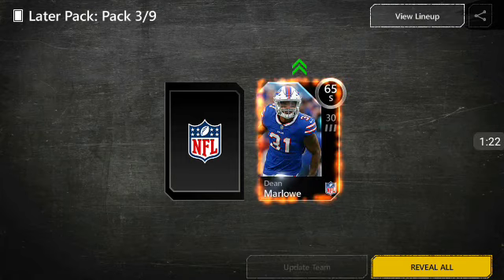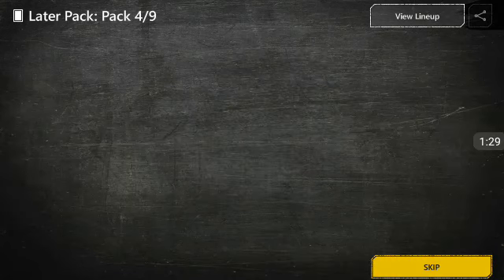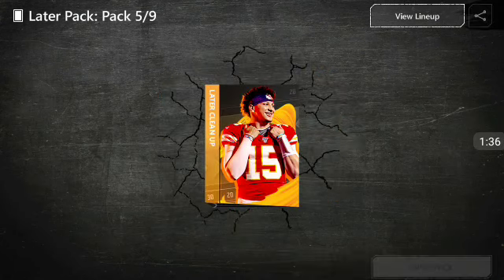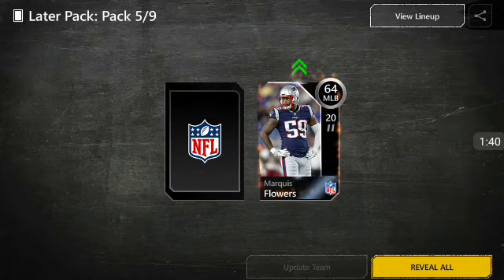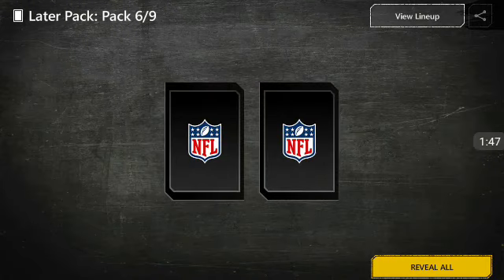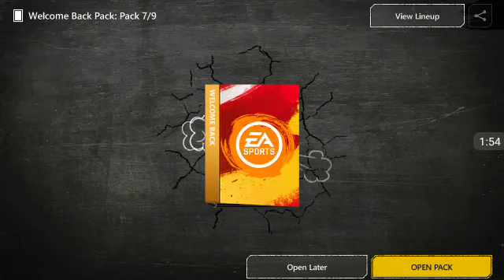Next pack, let's see what we get. These are only two silvers or better. Hopefully we can get at least a gold, or maybe an elite — if we get an elite that would be nice. Pretty sure they're going for a lot in the auction house when I have it unlocked. We get a 69 overall right there, then a 64 and a 63 — not looking too good. Next one: 63 and a 68 halfback, I'll take it.